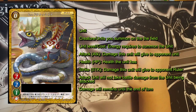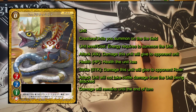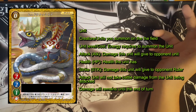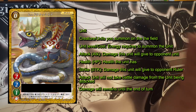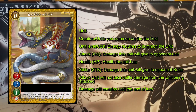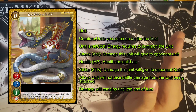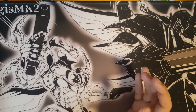The last stat is STK, called Strike Point. It is the value you deal to your opponent's Ruler - so ATK and Strike are different, similar to Buddy Fight where you have your attack, your defense, and also a strike point that goes directly to the player.